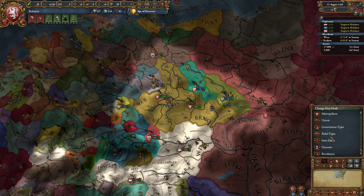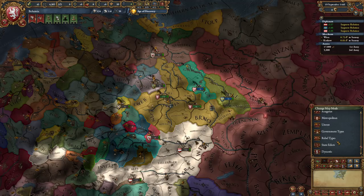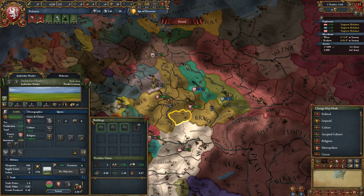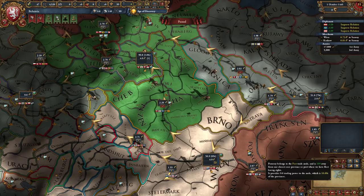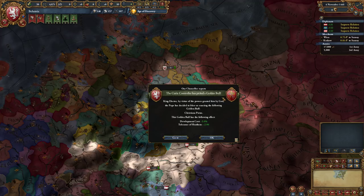Let's take a look at the estates and see who controls what. Oh, is that not a mechanic anymore? So you can't actually give specific estates to specific provinces - specific provinces no longer belong to specific estates. Wow, that's actually really interesting. Holy shit, that's kind of cool.